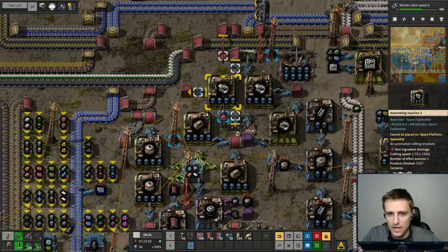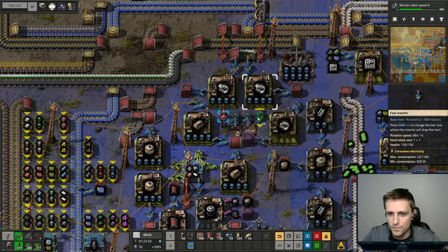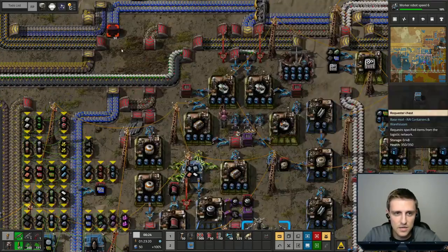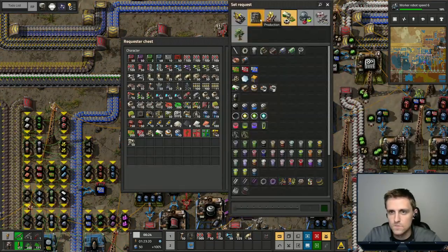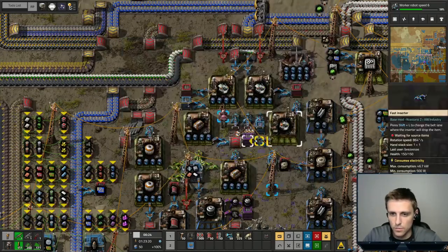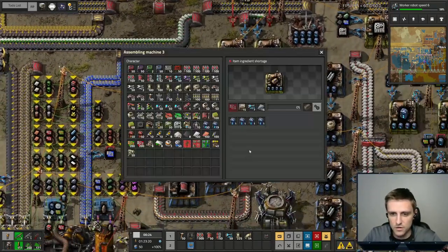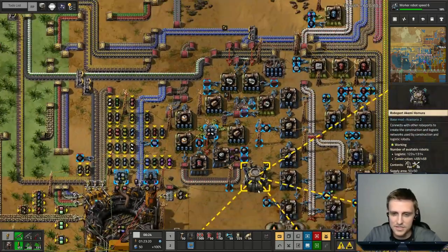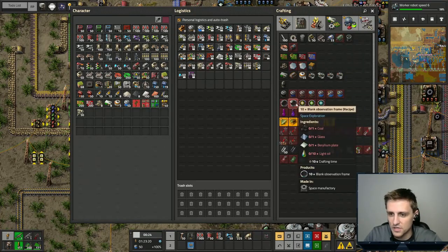We'll get more rocket pieces out by switching to beryllium plates. Let's switch this here and request about 50 beryllium plates on both of these. We're still waiting on cargo pods, which we're waiting on advanced circuits — I'll figure all that out shortly. We're just trying to make sure that we have everything that we need to go up to outer space.